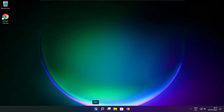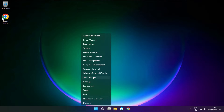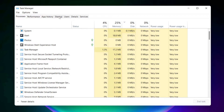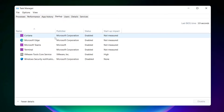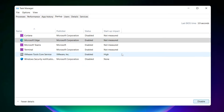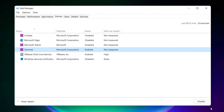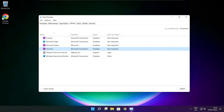Right-click the Start Menu. Open Task Manager. Click Startup. Disable unused applications. Close Window.